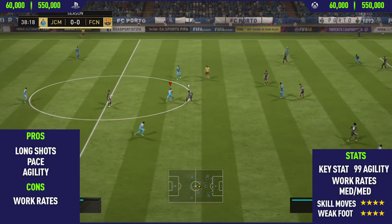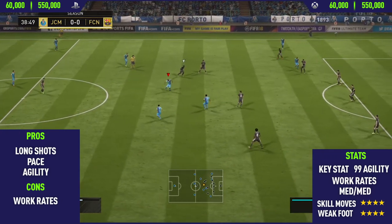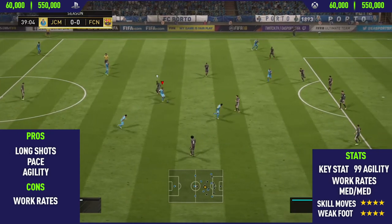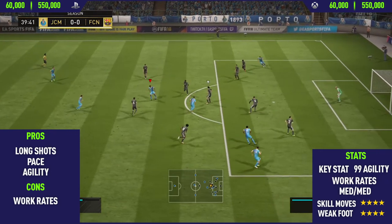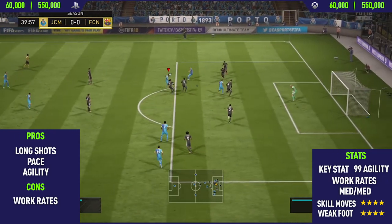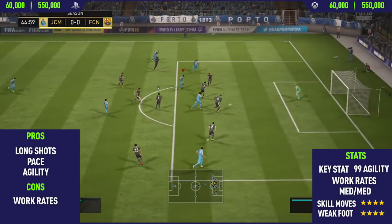And then the final pro I could find on this card was his agility. Malcolm actually has 99 agility, which in my opinion is absolutely crazy. As you know, I am a skiller and I think agility is the most important stat when it comes down to skilling because it affects how fast they perform the skill moves and change direction. The minute I saw this guy had 99 agility, I just knew I had to try him out.